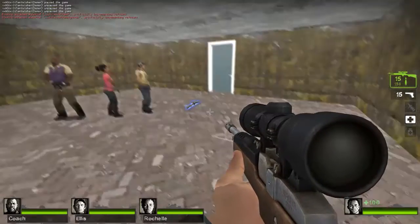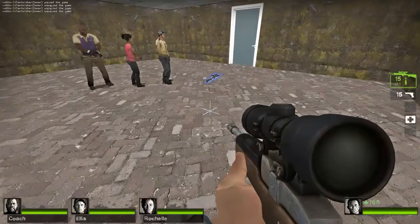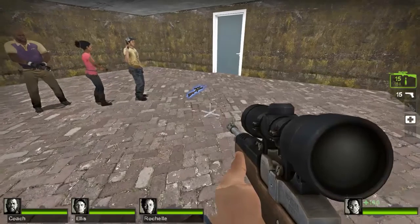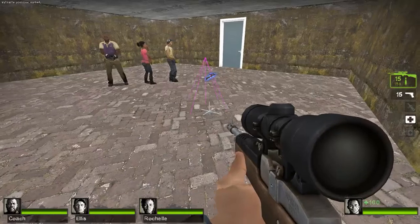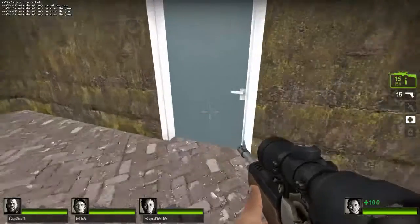Now that we have those open, my client already has the CFG running at all times, so if you downloaded it and you want to know how to start it, you do EXEC and then nav_control, assuming you didn't change the name.